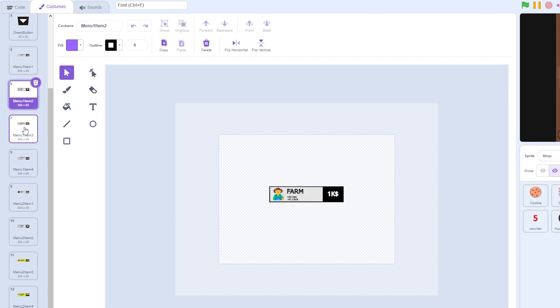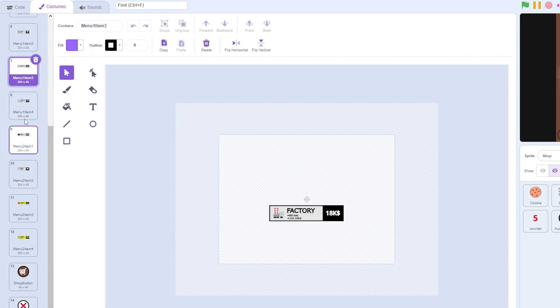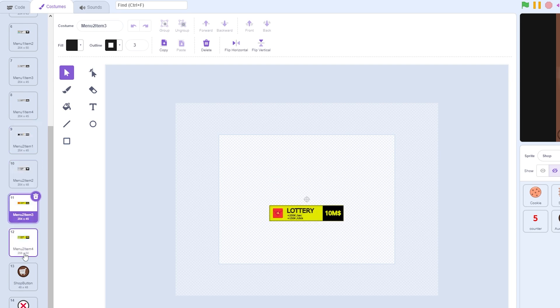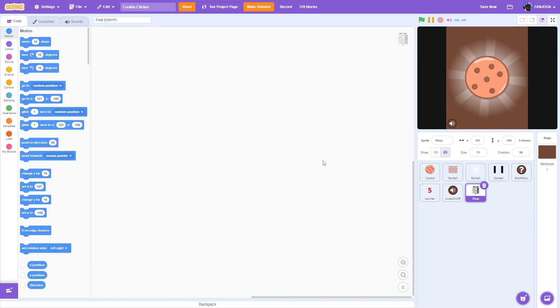We have menu one item one, menu one item two, menu one item three, menu one item four, then menu two item one which is page two item one, and so on. Then we have the shop button which will be used to open the shop and the close button which will be used to close the shop.